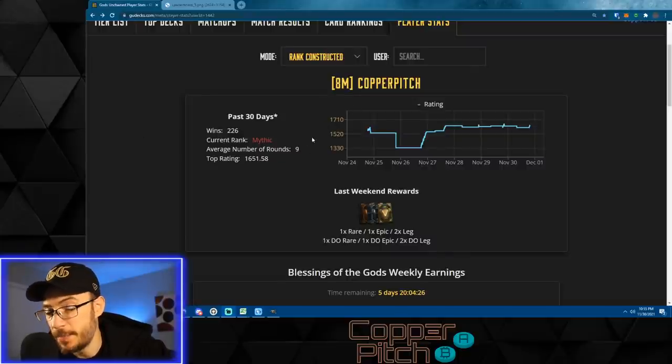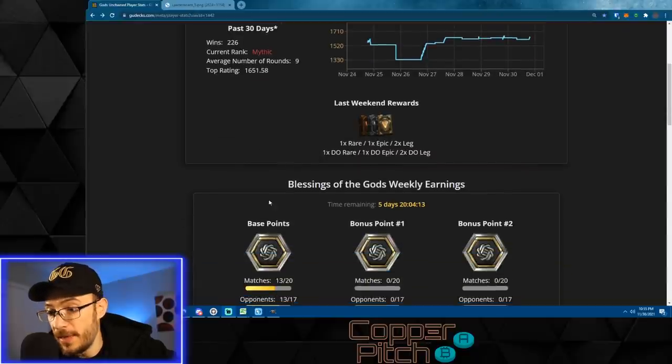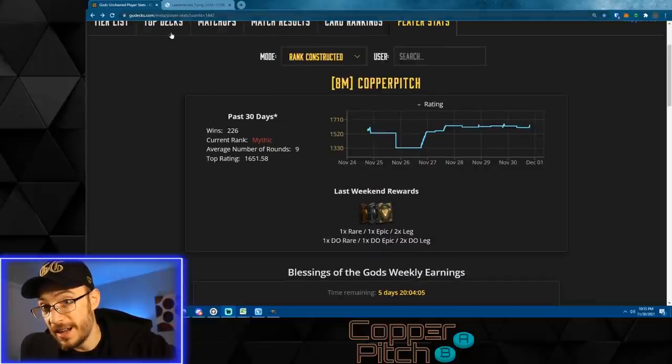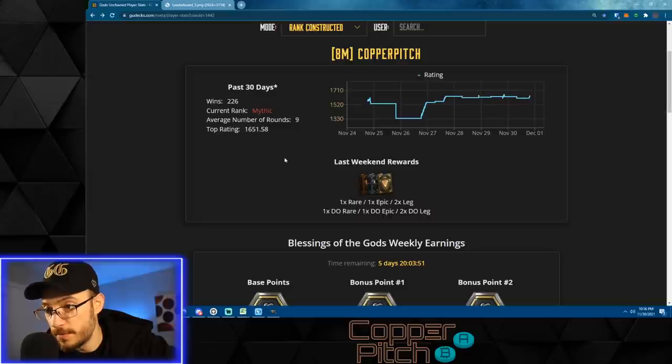There's also a weekend ranked event every weekend where your first 25 games are tracked and you earn free packs based on your wins, on top of your leveling rewards. It can overlap with the Blessing of the Gods event. If you go to gudex.com, click meta, then player stats, and search your username, it tracks your rewards as you go. Last weekend I won one rare, one epic, and two legendary core packs, plus a divine order rare, epic, and two legendary packs — the divine order packs are already minted and can be sold right away.